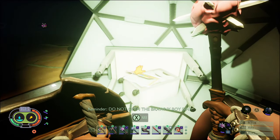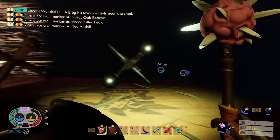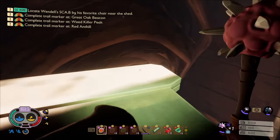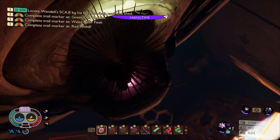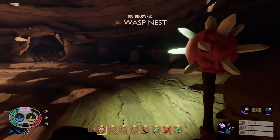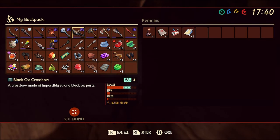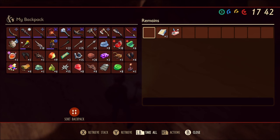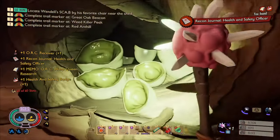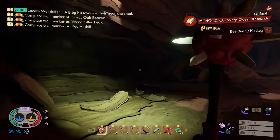Inside the field station you'll find a reminder saying 'do not open the Brawny Boy Bin.' Head back out and behind the field station — you'll need your dandelion tuft here. From the floppy disk, jump down to where the raw science is, which takes you into the wasp nest where you'll eventually fight the wasp queen. Over here there's a skeleton on the floor — raid his bones to get an orc receiver, the Health and Safety journal, the Wasp Queen research notes (which unlocks the BBQ medley so you can summon her), and the Health and Safety badge. The badge gives lifesteal equivalent to 4% of damage dealt, but will slowly drain the player's health by 5 every 3 seconds.